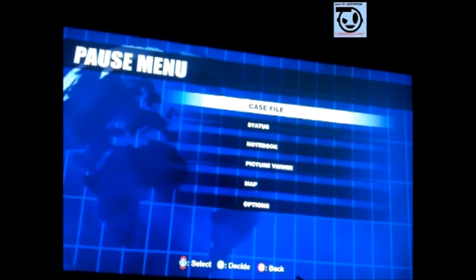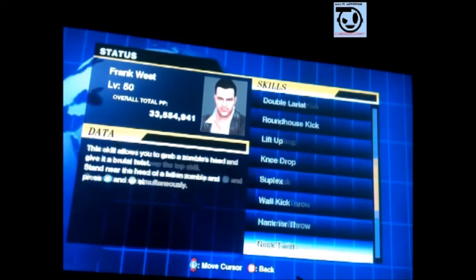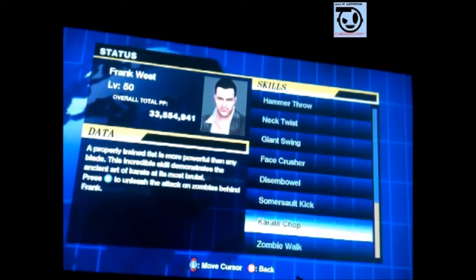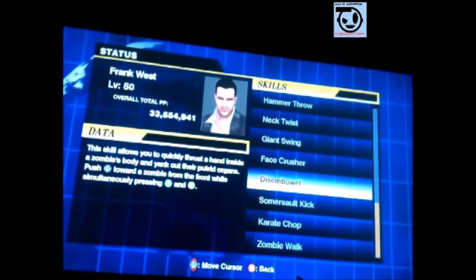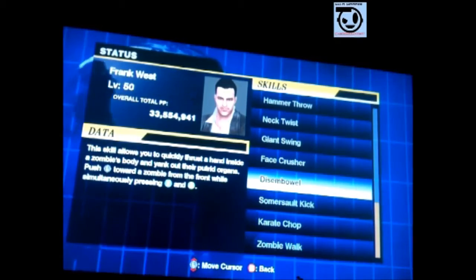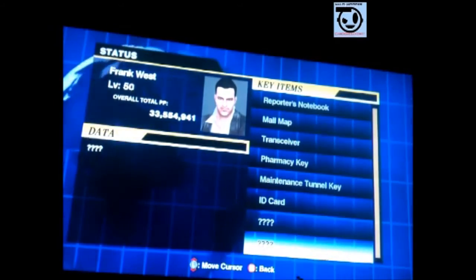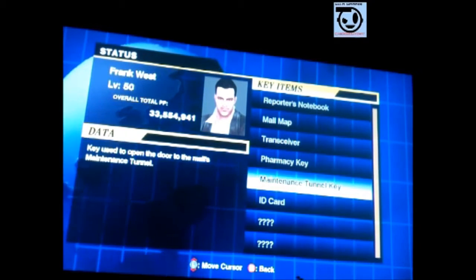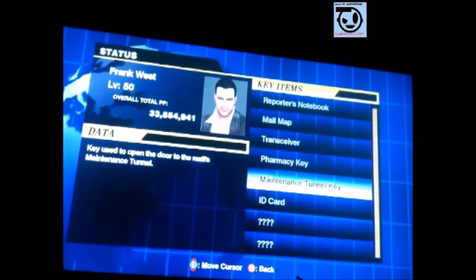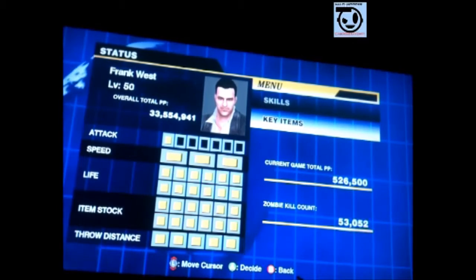So I decided to mod it, and right now as you can see, I'm going to go to my status. You have every skill — every single skill. It has all three game modes unlocked: 72 hour, the game you're on with already mission progress, and overtime mode. Another thing it has — it has almost every single key item besides two. You're level 50, of course playing as Frank West. You have 33 million something PP, and you have over 53,000 zombies killed, as you can see.